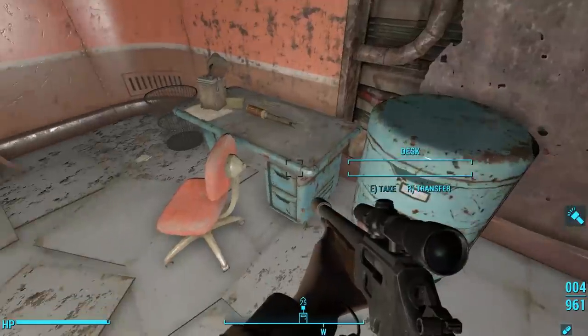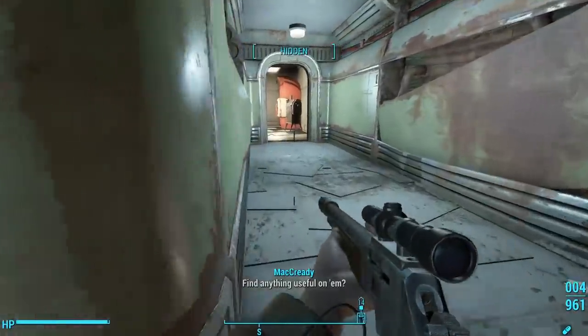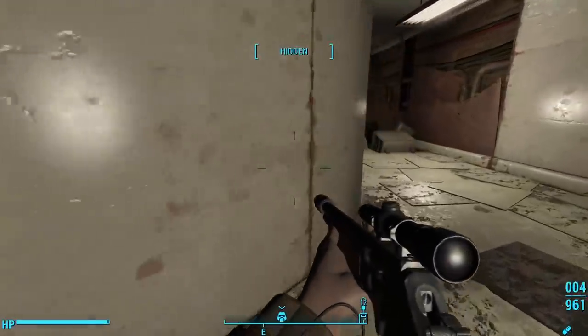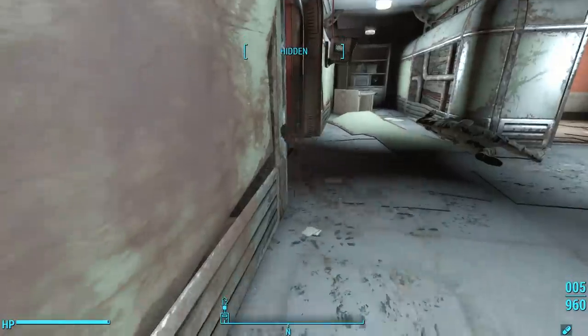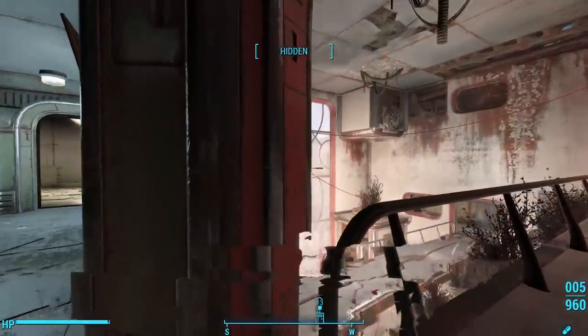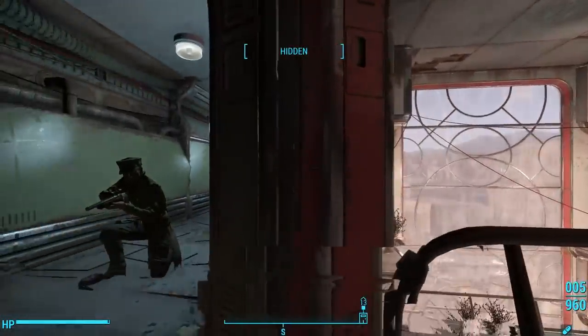In the room to the right, we find a missile and a stealth boy, and at the end of the hall we can turn left to go back to the first hallway that had the Nuka-Cola machine — that completes the loop. To continue forward, we go across the sky bridge, only to find another gunfight break out above us between the Courser and the Gunners.